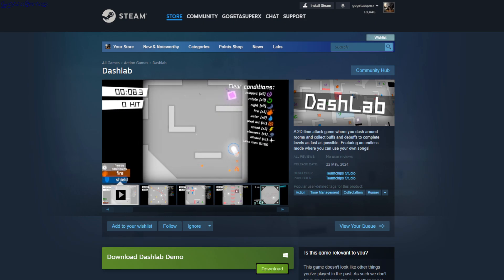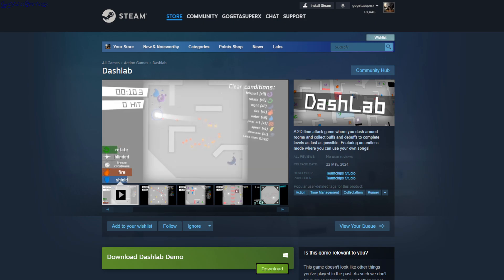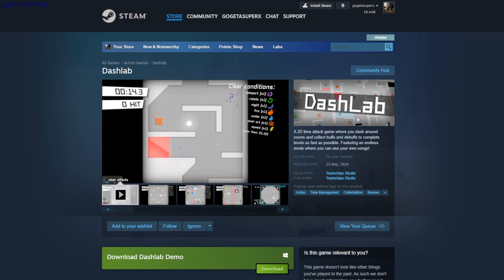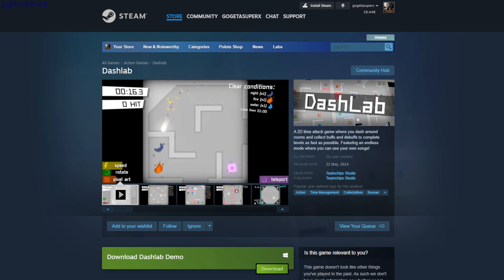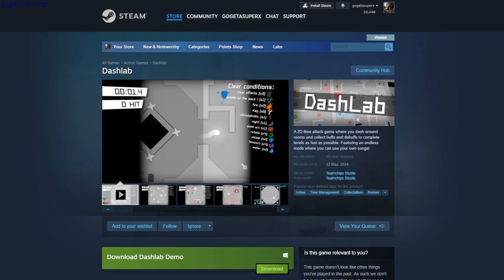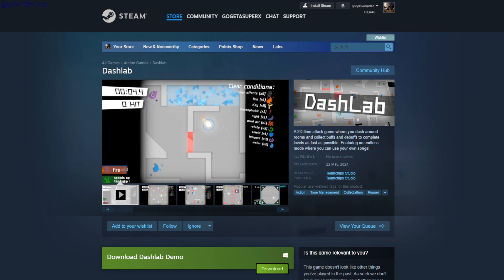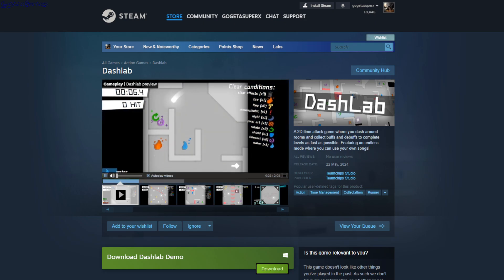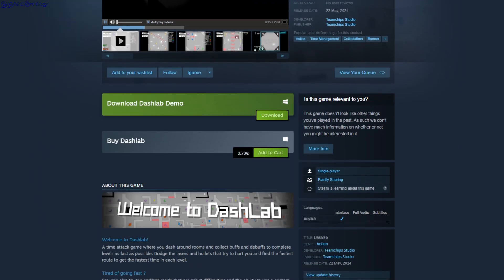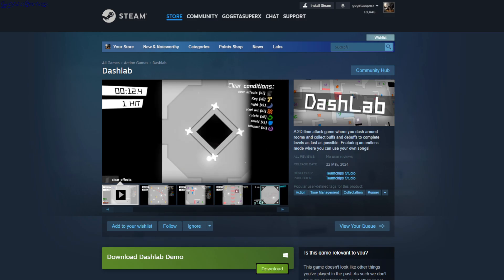Dash Lab — you play as a glowing orb and can dash or move normally through objectives. You collect different items scattered around and get to the finish line once everything is collected, trying to do it in the shortest time possible. There are obstacles and cannons. There's a free demo and it's $8.79.